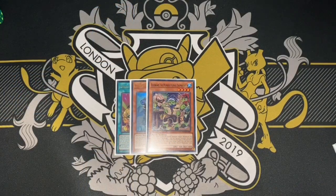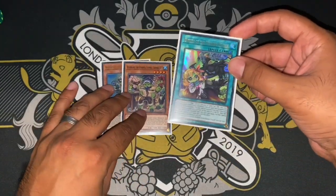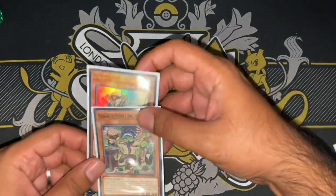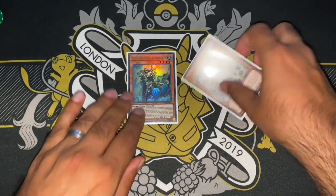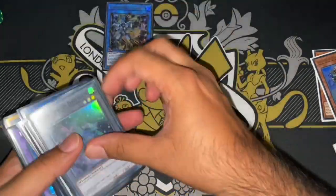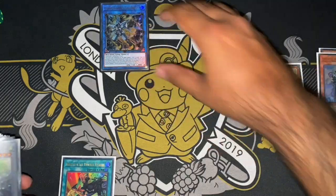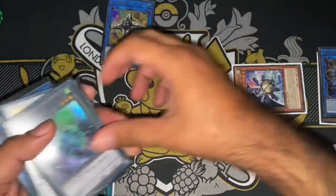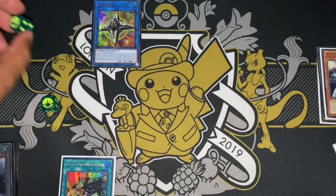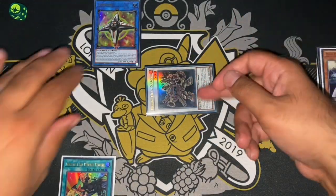This next combo is a three-card combo. We've got the same two starters — White Beard and Blue Beard — and we've added an extender: the quick field spell Emblem of the Plunder Patrol. Normal summon White Beard, special summon Blue Beard, link them off for Crystron, use Crystron's effect to get Mecha Fan Beast O-Lion, then link him off for Link Cross — same as the first combo.